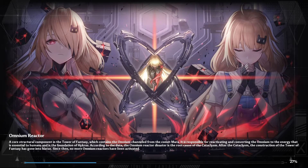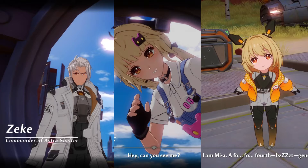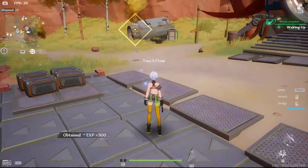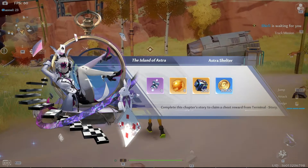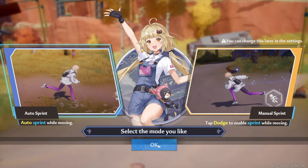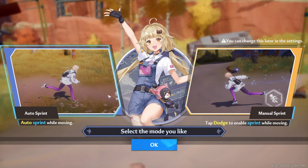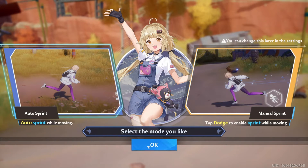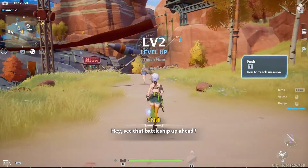Right after this there will be a little bit of tutorial and more cutscenes. Once that's over you will be introduced to some characters and after a little bit of talking, you will be asked to choose which mode of sprinting you would like to have. Choose Auto Sprint, which as the name suggests will allow your character to sprint automatically after taking a few steps.